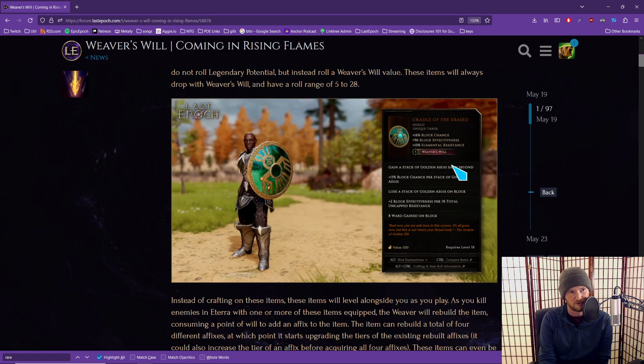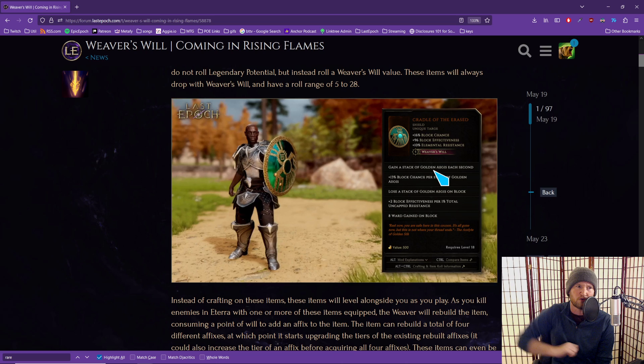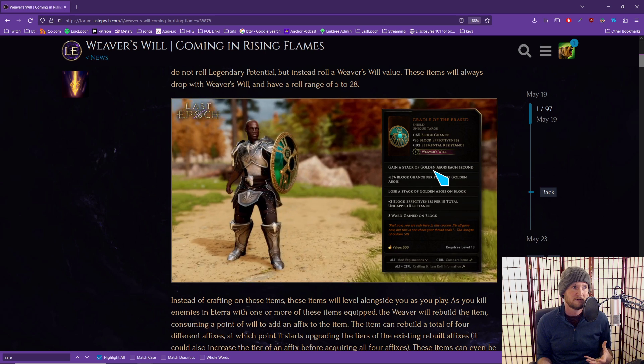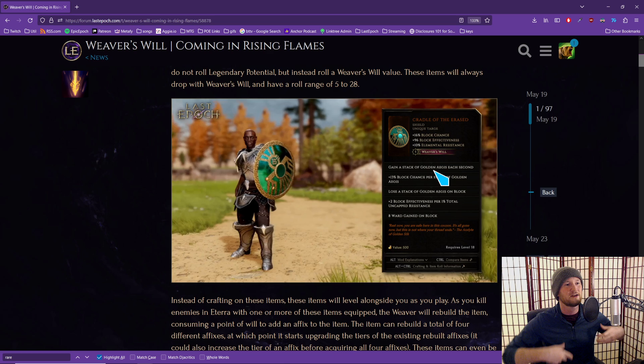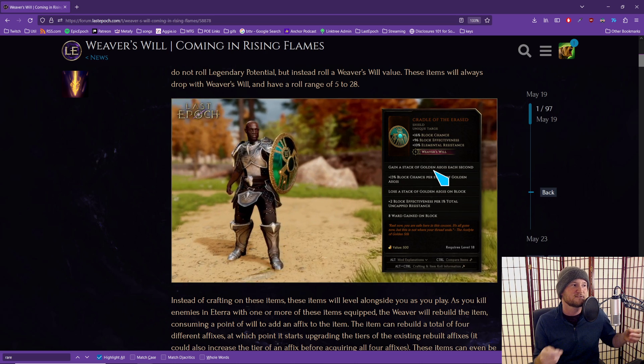What that means is, if you have a five Weaver's Will shield like the one on screen, and the very first affix you get is 'chance to shock attackers,' you can basically just toss this item on the ground. If your Weaver's Will shield has 25 Weaver's Will, even if it hits a bad first affix, you're probably okay — that's a ton of Weaver's Will. I think the highest I've seen is like 19. And if it had 28 Weaver's Will, which is technically possible, all of your affixes would be guaranteed to be tier 7 by the time you level it up.